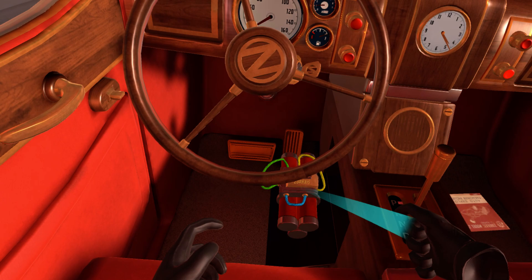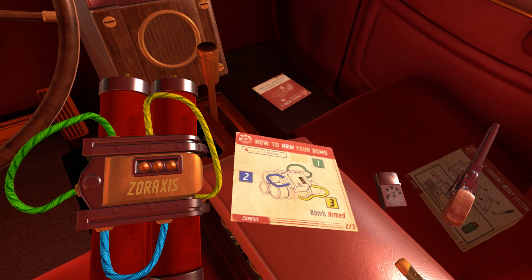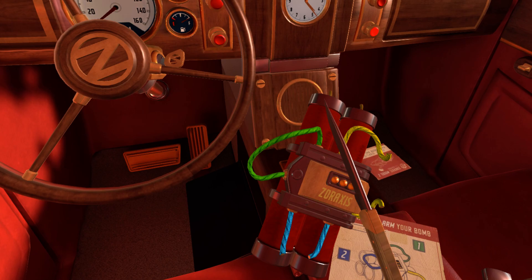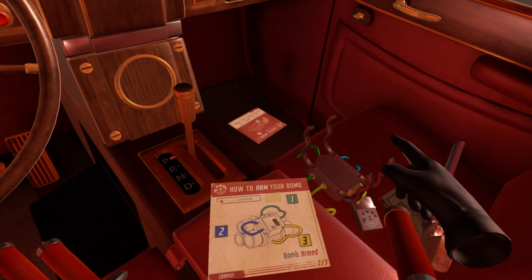And we have a bomb. You'll need to cut those wires, Agent. We need to follow this, but we need to cut them in reverse order than what it says here, because this is how to arm your bomb — we need to disarm it. Cut yellow. Cut blue. Cut green. No ticking is good ticking, as they say.